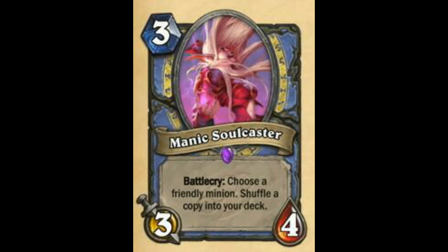Next is a card — Battlecry: Choose a friendly minion, shuffle a copy into your deck. We will probably see play in Reno decks, maybe a bit too slow for Tempo Mage. But this will see play in Reno Mage probably. This is a good card — I am going to rate it about 83.